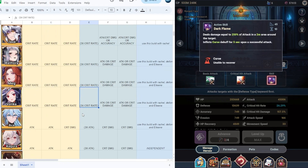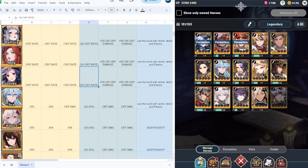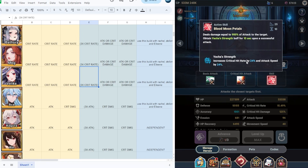Next we have Ace, a four-lords hero and very decent. On his crit attack there is Blood Moon which increases final attack by 30%, and Yatcha Strength which increases crit hit rate by 24 and attack speed by 24. I would suggest attack, attack, and crit damage on Ace from level 1 to 45. At one star use full attack, and at five stars combine full attack with crit damage. Ace is independent and does not need racial, Delon, or Eileen.